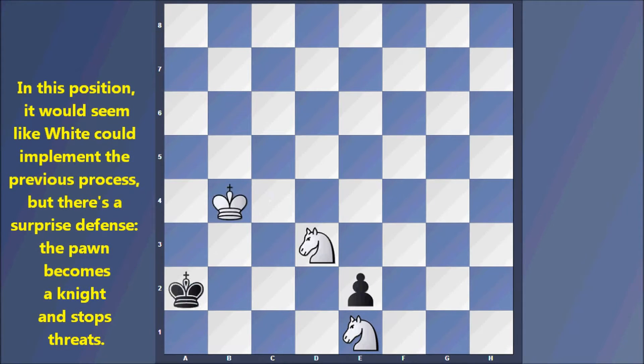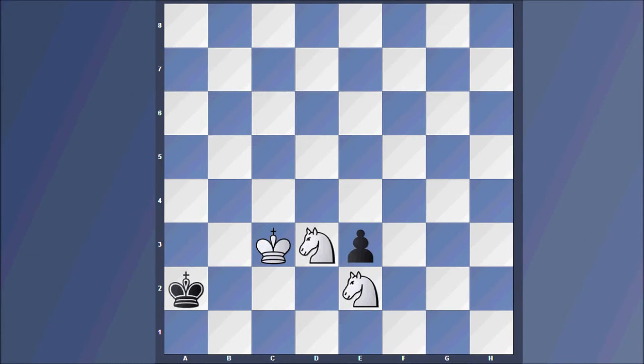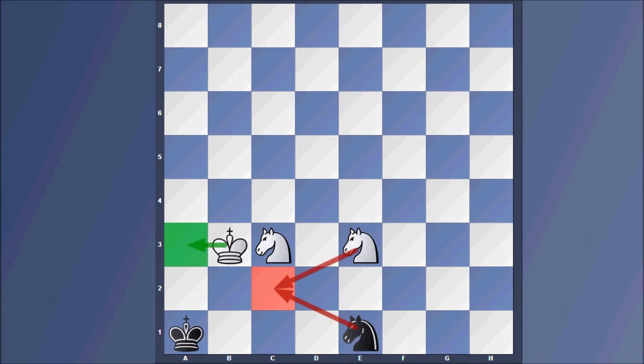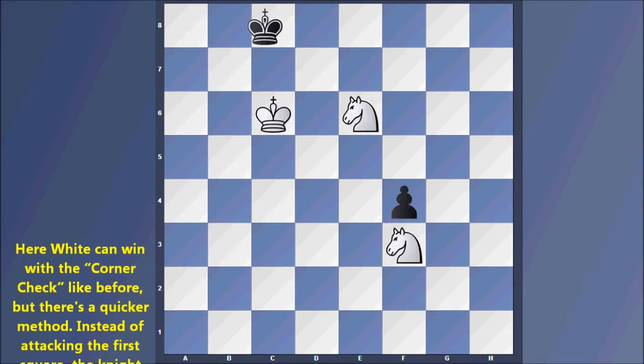In this position it would seem like White could implement the previous process, but there's a surprise defense: the pawn promotes to a knight and stops the threats. There's the same problem with the pawn one step back, but there will be alternative patterns. Let's not examine those yet and focus on positions with less impact from the passive force.